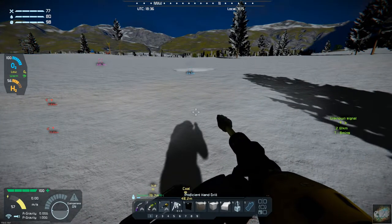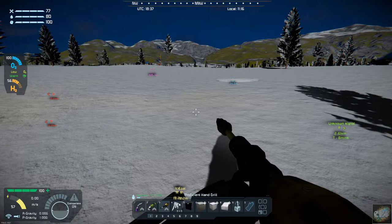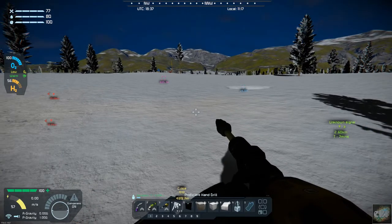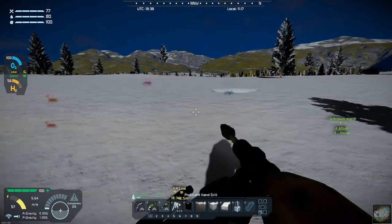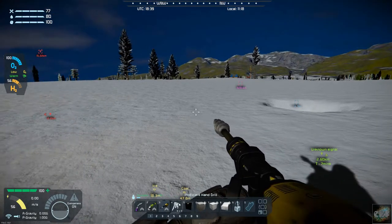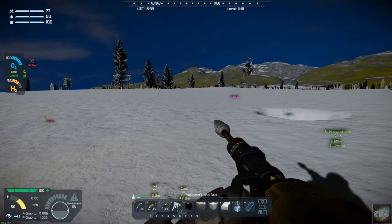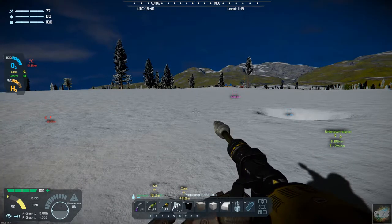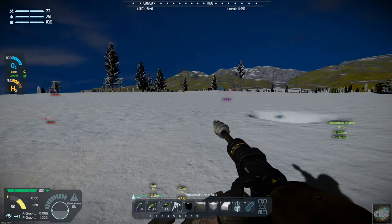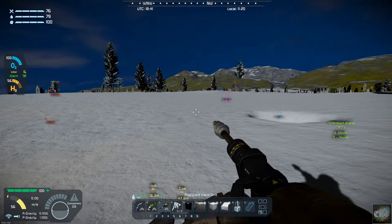Once I get back to the base I'm going to load up supplies. I'll use the buggy or cargo truck — load up supplies, drive over here, and then start building and constructing. I'll head back, figure out what materials I'm going to need, then come over here and start building. Once I'm back and ready to start building, I'll catch back up with you.